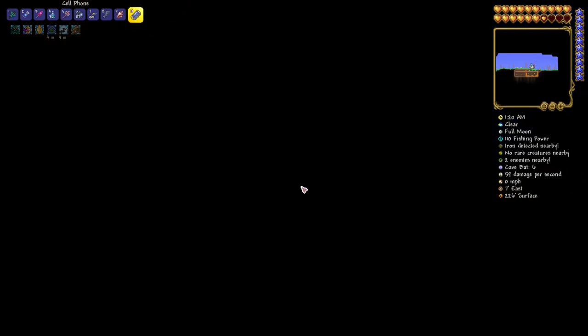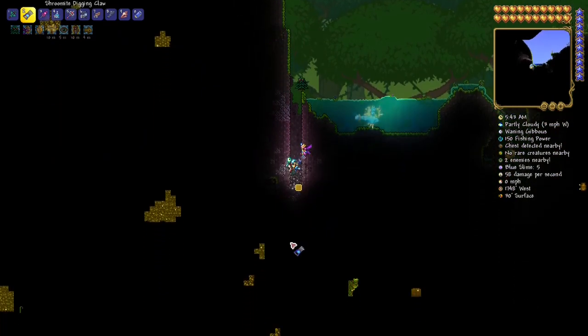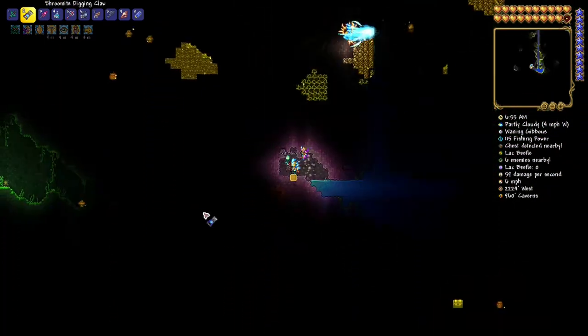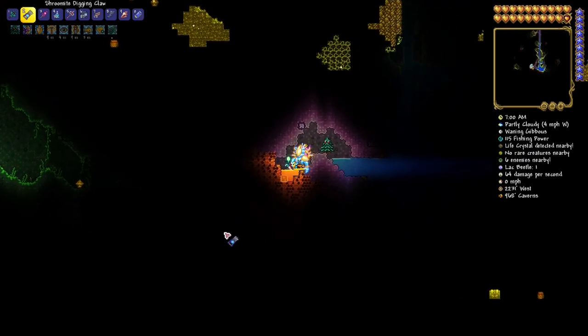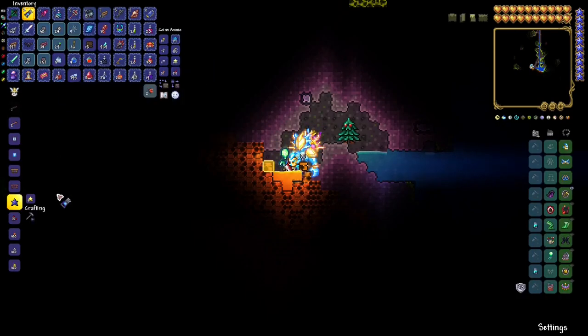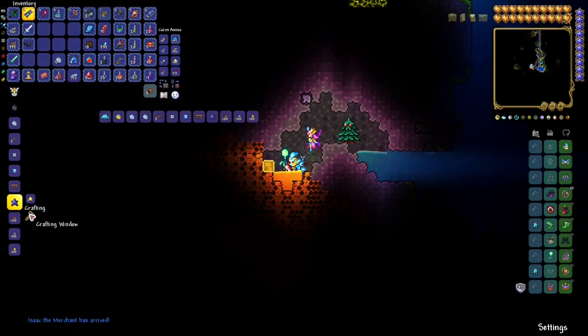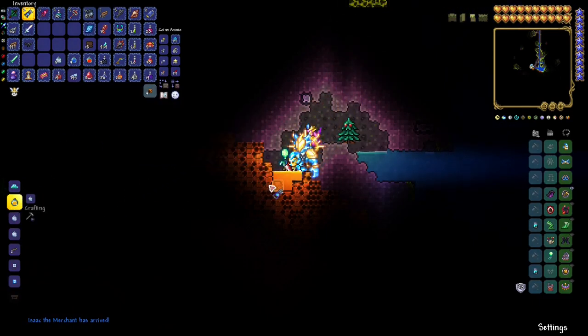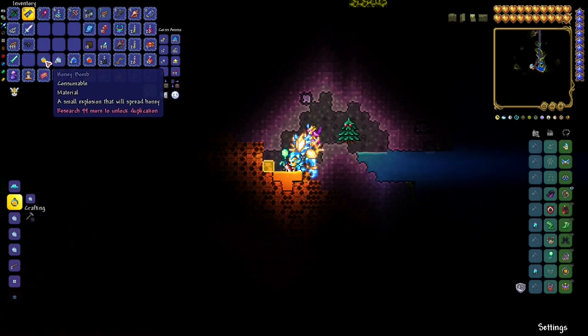So now we have three liquid types: wet, dry, and lava bomb. But there is another kind — the honey bomb. For that we need to travel to the underground jungle, look for beehives, and standing next to a honey pool — it can be a very small one, you don't need to look for big ones — you are able, again using dry bombs, to create honey bombs. We just need one of each kind.